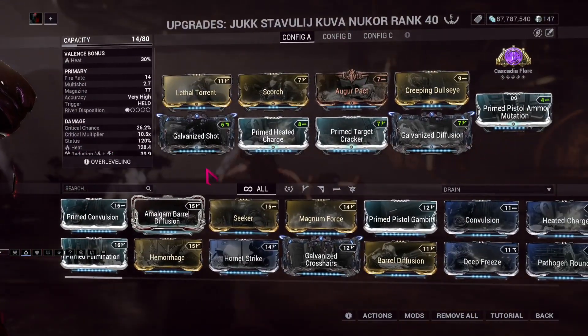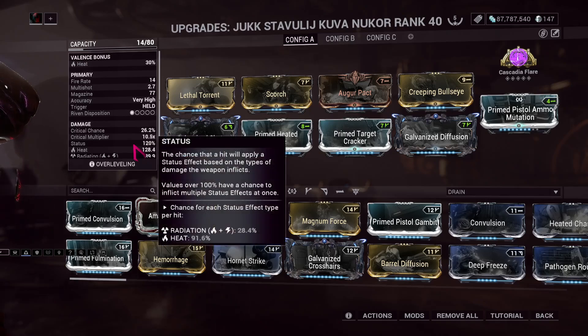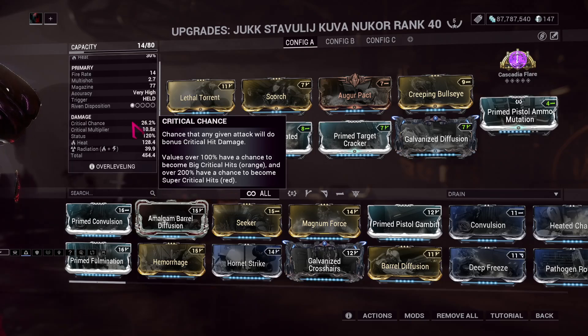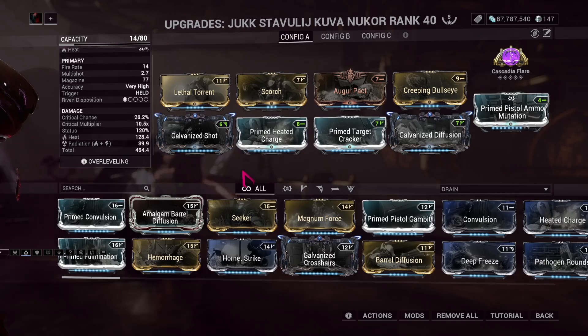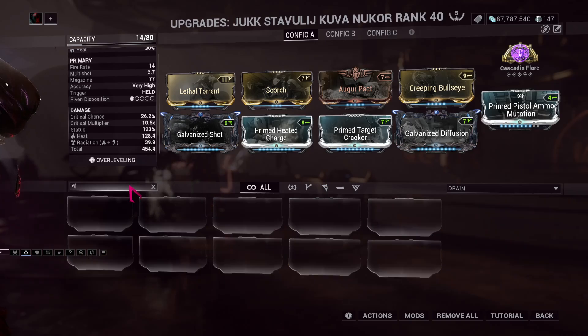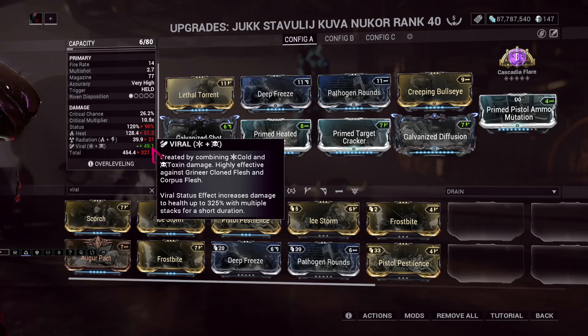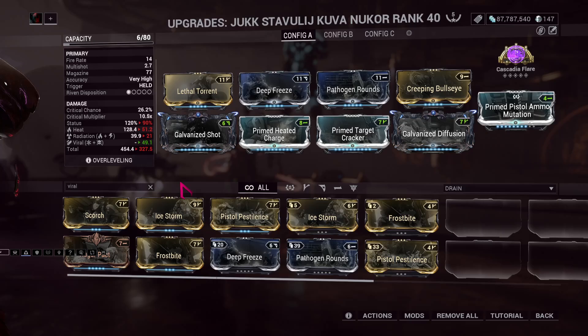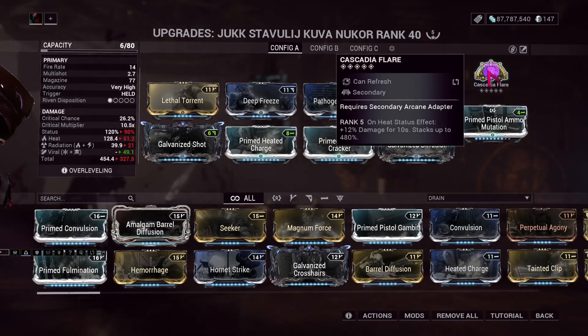Next up we have Nucor. I don't really use the Nucor to begin with, but I have a feeling we're gonna be using it pretty religiously this time. We've got a good amount of crit chance and crit multiplier, doing heat and radiation — though I should probably do Viral instead. Our Arcane here is Cascadia Flare because Nucor applies a lot of heat stacks.